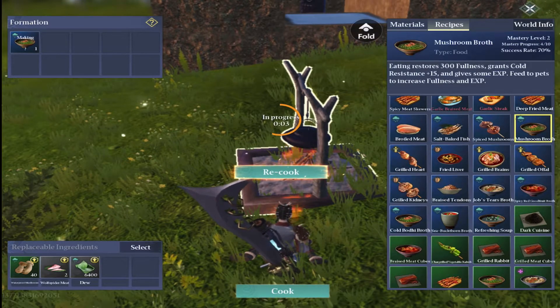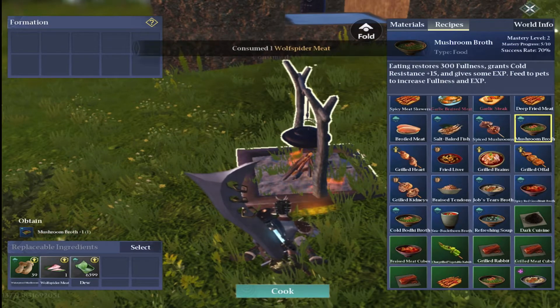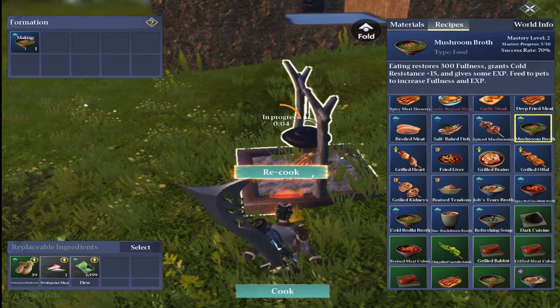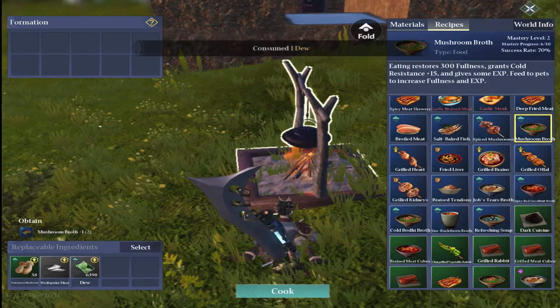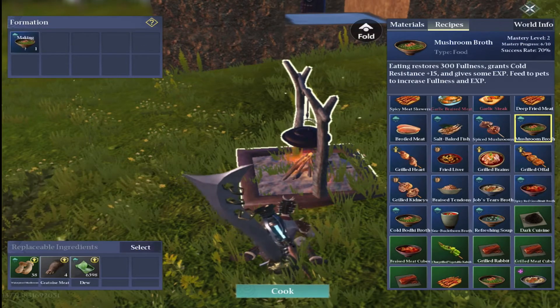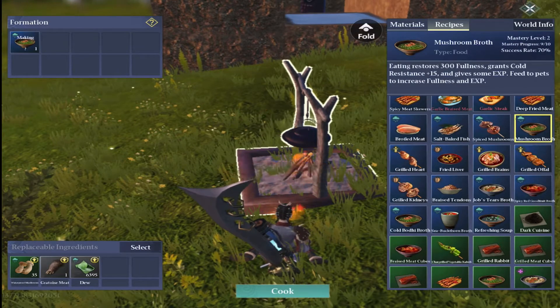These recipes can't be crafted on stove 1 — they don't come up as options. You will waste a lot of mushrooms trying to make them, I know I did. Just so you know, you cannot craft these on a stove 1; they can only be crafted on the advanced camp, and obviously once you've got stove 2 you can cook them there as well.